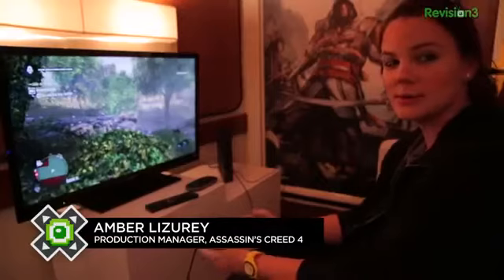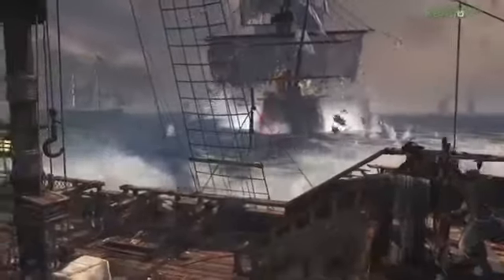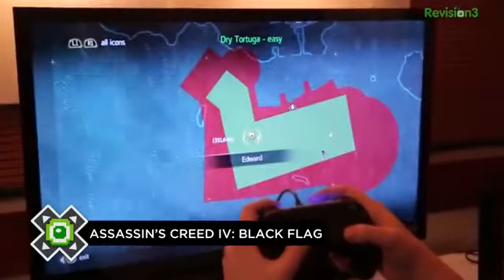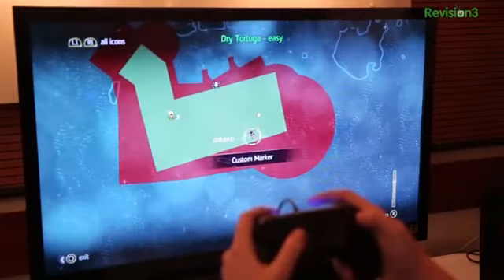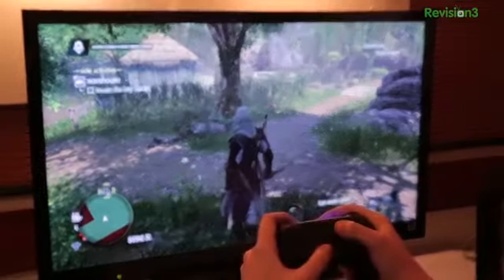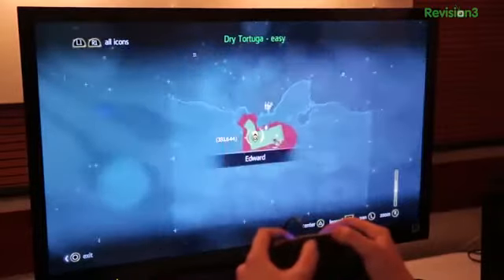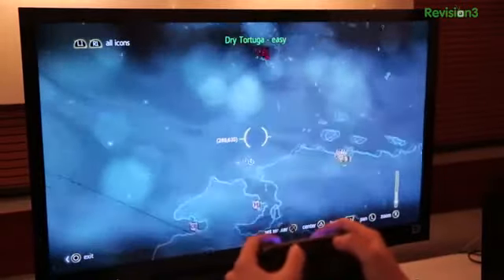My name is Amber. I'm a production manager on Assassin's Creed 4: Black Flag, and I'm going to show you the touchpad on PS4. I'm going to take the map, go to the reach icon that is here, put a marker on it, then go back and you can see that now we have it on the mini-map. I can also go back to the map and zoom in, zoom out to be able to see, for example, what is around me and see the huge world that we have in Assassin's Creed 4: Black Flag.